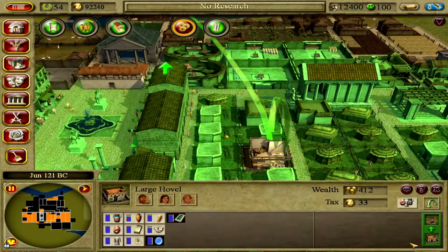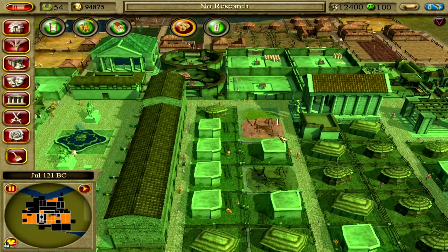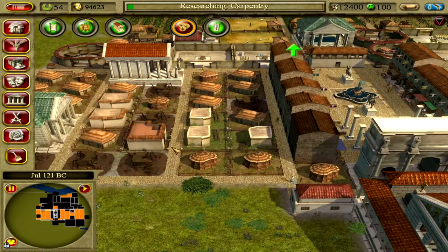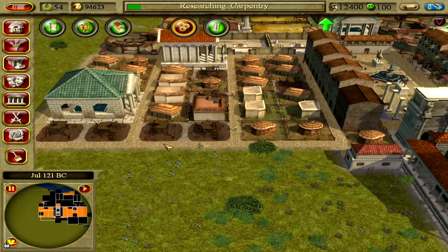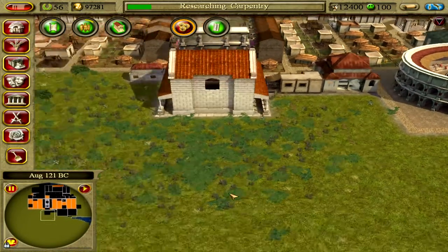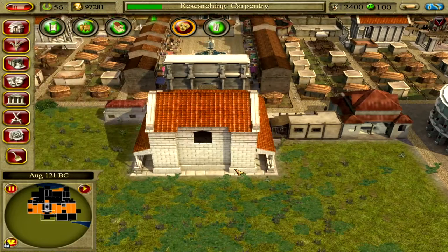Forestry has been researched — now woodcutters yield more wood. I don't have any woodcutters yet but I needed that to unlock carpentry. I'm going to do the villas and domuses here, because eventually all the palaces need to be in the area of the senate, otherwise they won't work.